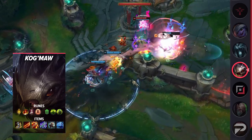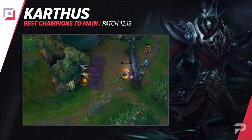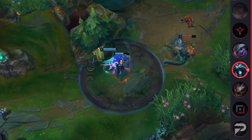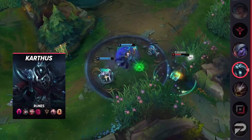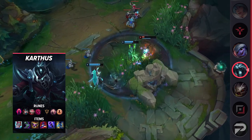The second bot lane carry you should consider maining is Karthus. He's basically always at least a decent pick down here, but with Riot trying to buff his viability as a jungler, they're really just making him stronger and stronger as a laner. This time around the buffs they're giving him are to his armor and HP, which means he's even more of an anti-marksman now.